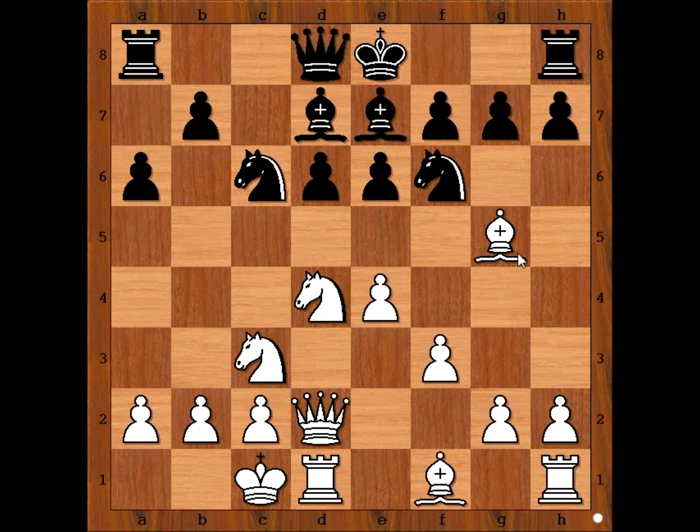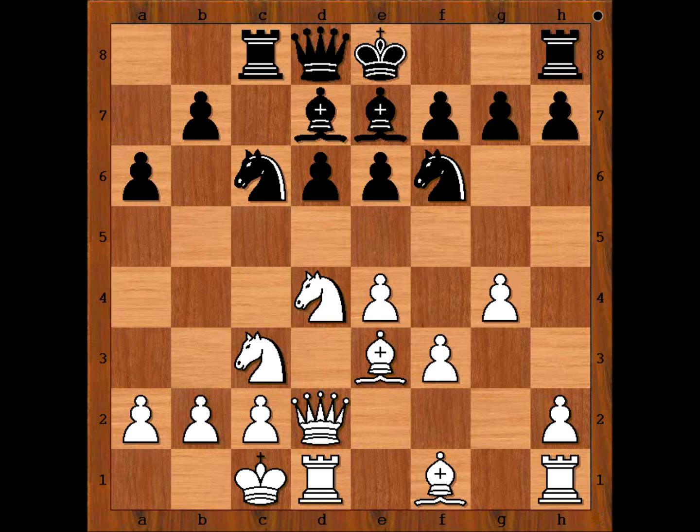Bishop to e7. Bishop to e3, because the bishop is on the way of the pawn. Rook to c8, placing the rook on the semi-open file. And g4 — the start of the pawn storm.